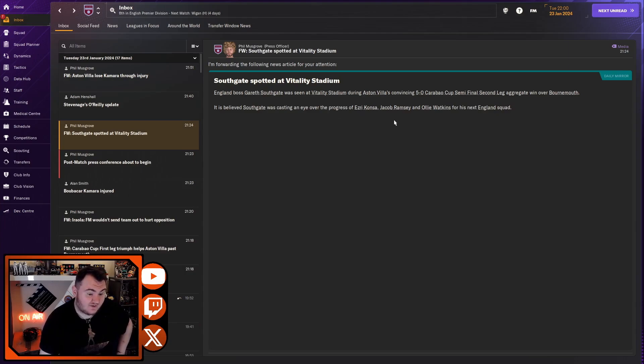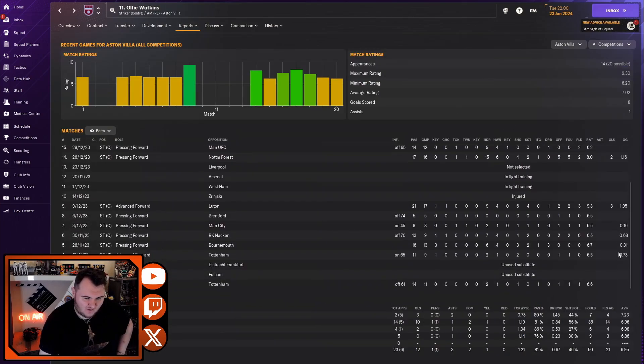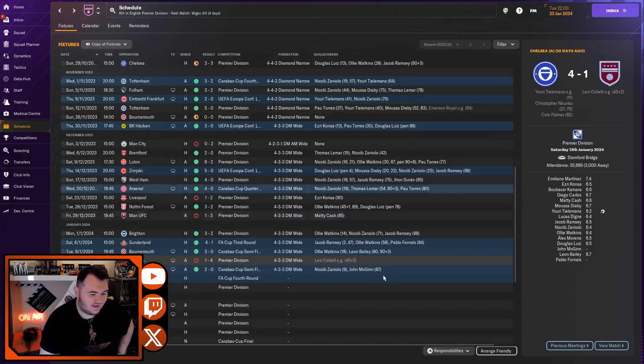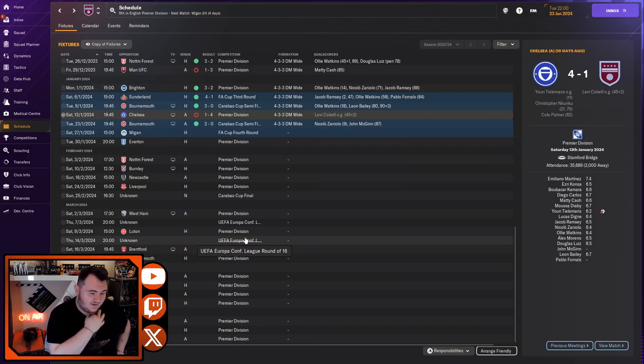Interestingly, Scott Southgate is watching our squad - looking at Ezri Konsa, Jacob Ramsey and Ollie Watkins. Hopefully he's watched Watkins' other performances recently because that wasn't a good one. Since we had that conversation with Watkins, he scored in the first game then got injured, had a run of three games scoring or assisting, and has had a poor couple of games now - so I'd expect him to kick on again. His average rating is around the area it needs to be. We're coming back for the Carabao Cup Final and pairing it with the Europa Conference League second leg of the round of 16. Hopefully we end with a trophy as well as progressing to the quarterfinal of a European competition.